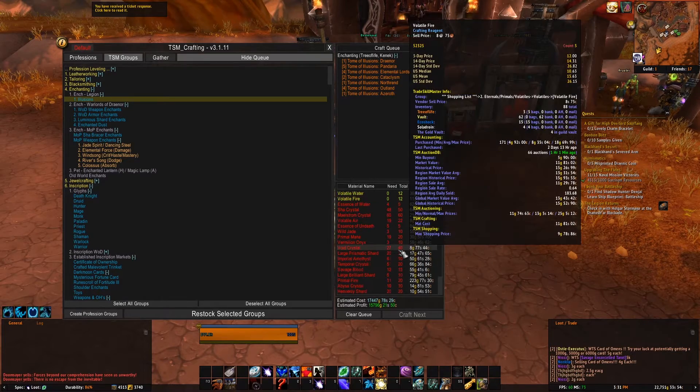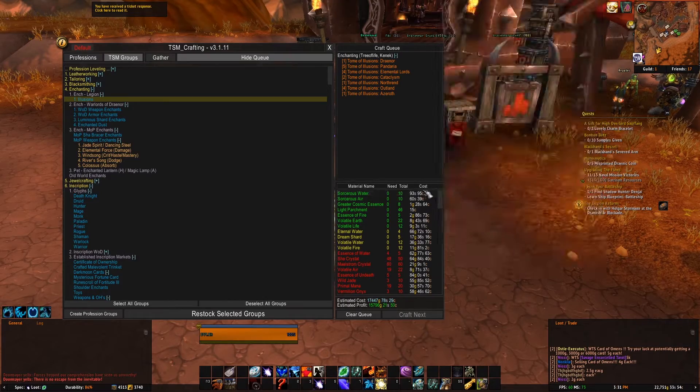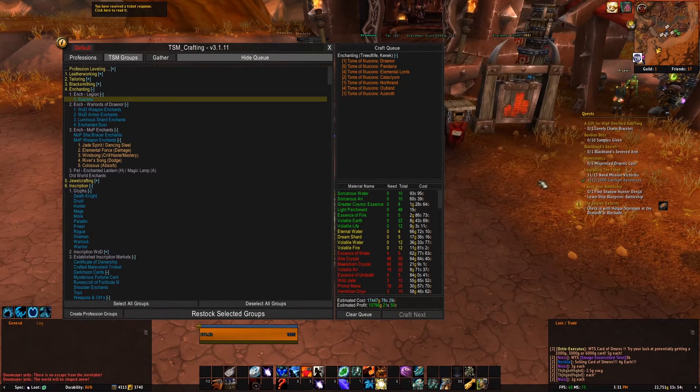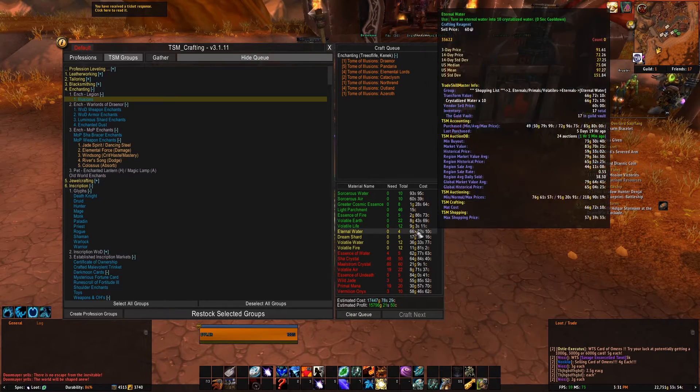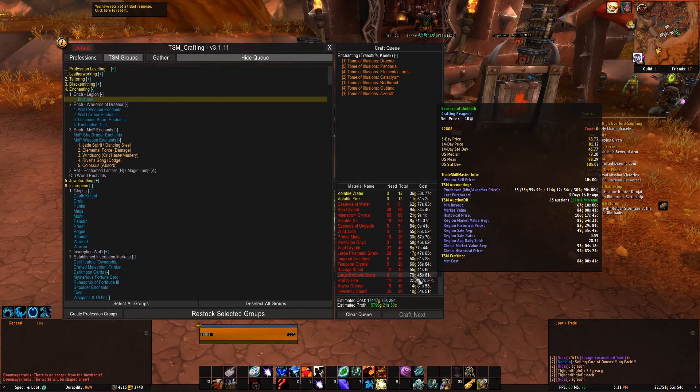Down here it shows you what you need to create this craft. The green items mean that they are already on this character. The yellow ones mean that they are on another character — as you can see up in the tooltip, I have them in one of my guild banks. And then the red ones mean I do not have enough.